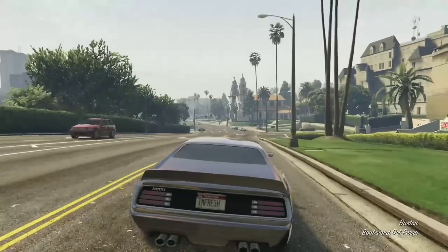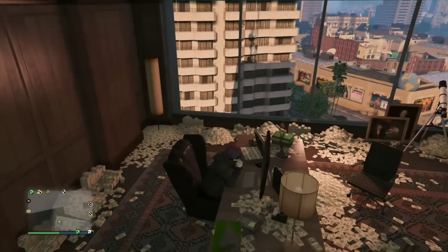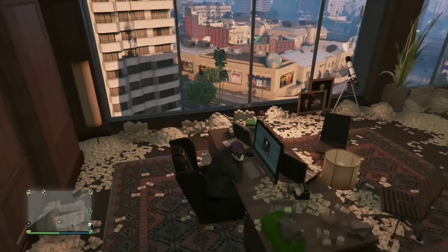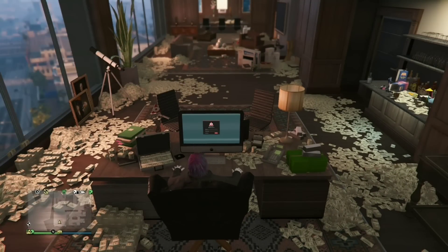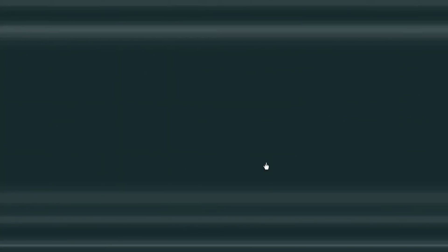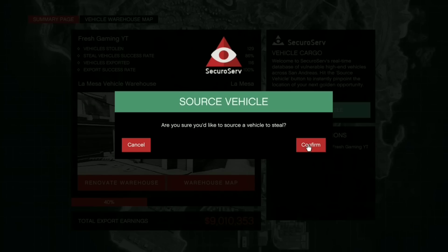The first method is the CEO Vehicle Warehouse. If you don't have a vehicle warehouse, you're definitely going to want to get one. They are a little expensive — the cheapest is around 1.8 to 1.9 million — but you'll make the money back fast. You can see I've already earned 9 million dollars off of it.